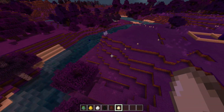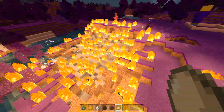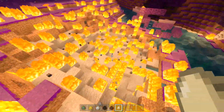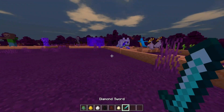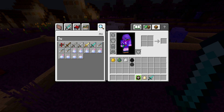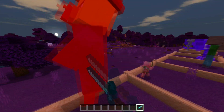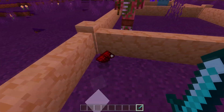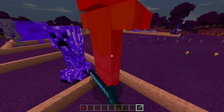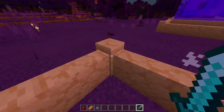I also wanted to test if the egg thing was true — I read on the website that if you throw a chicken egg it throws TNT. Oh my god, wow, that is so freaking dope! Chicken eggs are overpowered, holy crap. So I went ahead and gave myself a diamond sword to show you guys each of the drops for all the mobs. Here's the witch — they do have a bunch of health. My brother got a diamond drop from one, so try killing witches, they might drop diamond for you.